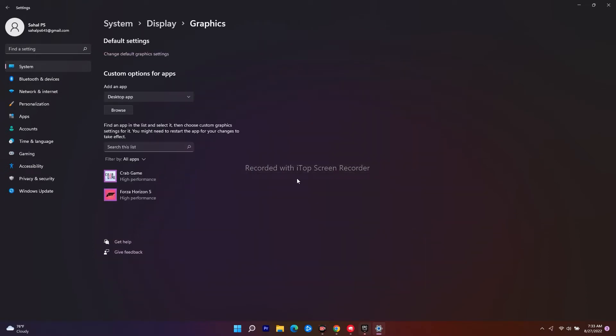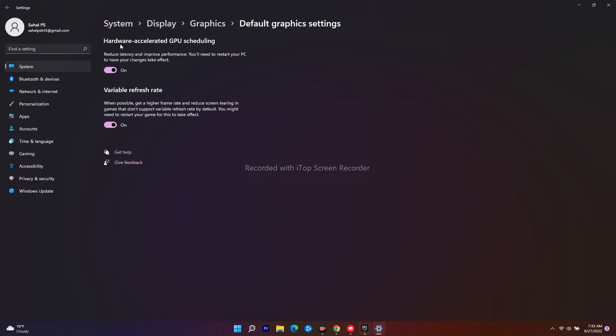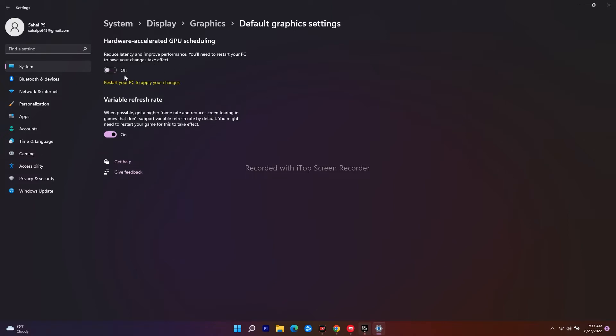From the Graphics section, you'll see an option called 'Change default graphics settings' under Default Settings — select that. You'll see Hardware Accelerated GPU Scheduling, which reduces latency and improves performance. You need to turn this off, and you'll need to restart your PC for the changes to take effect.